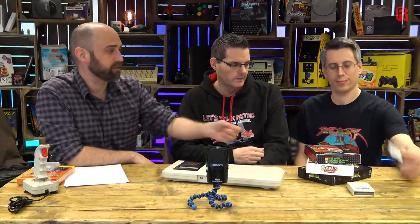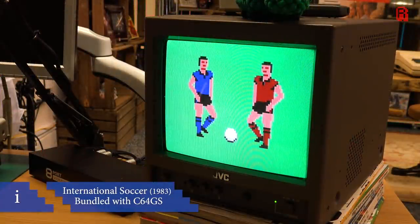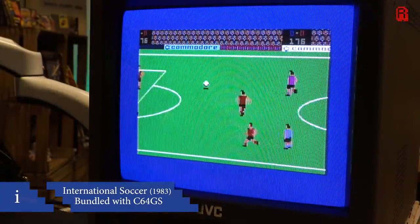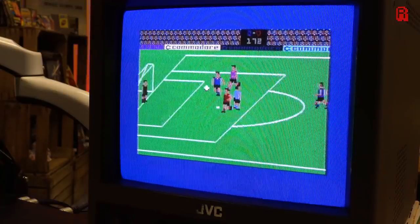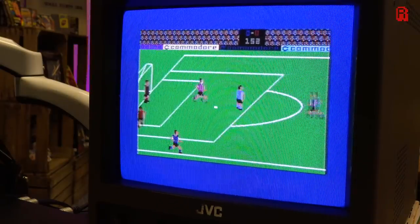A game system is nothing without games - let's remind ourselves what was on the bundled cartridge: Fiendish Freddy, International Soccer, Flimbo's Quest, and Klax. International Soccer was one of my favourite all-time football games on the Commodore 64 - I still think it plays quite well today. Klax is the puzzle game released on many systems. Fiendish Freddy is a circus-style game with events like a summer/winter games format. Flimbo's Quest is a platformer. You've got something of every genre - that's not a bad bundle.